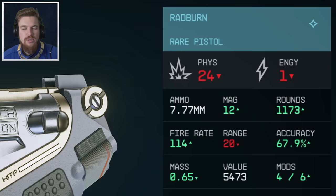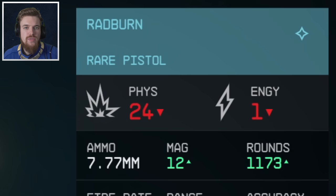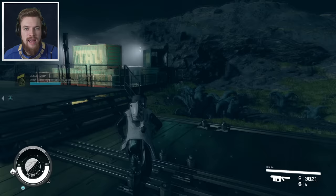Now there are multiple weapon tiers of the Radburn, even though they have the exact same name. So to increase the chance for a higher tier weapon to spawn for you, you must simply load into the area for the first time at a high level.